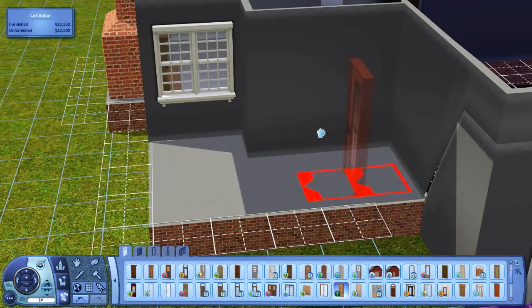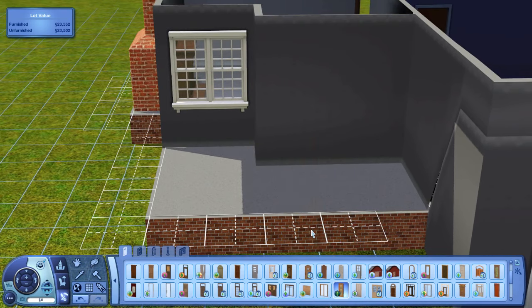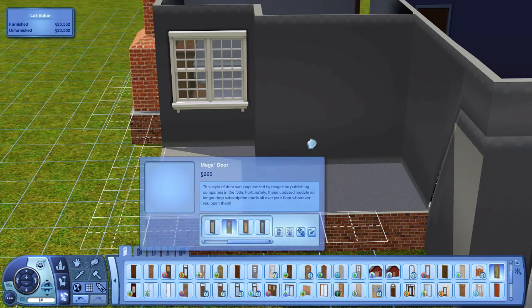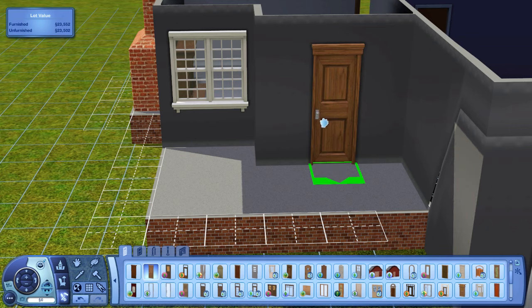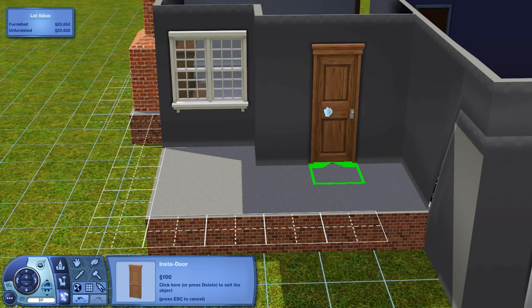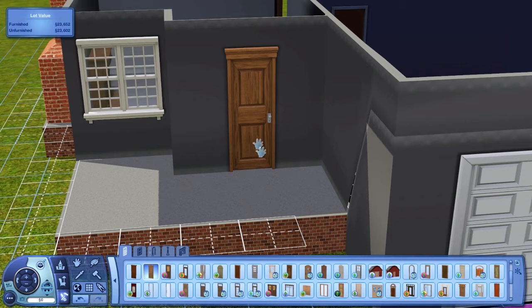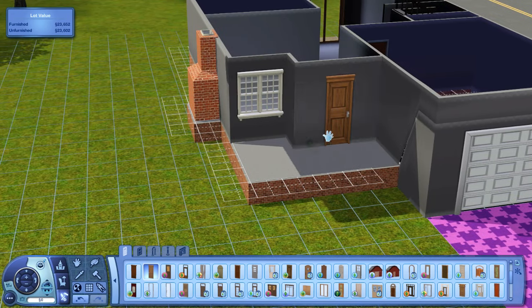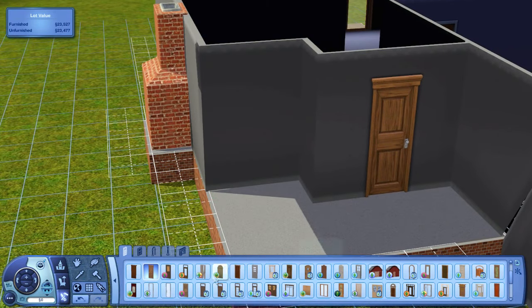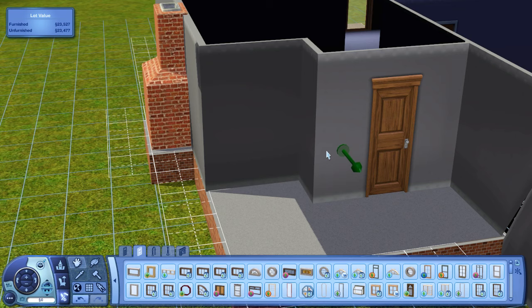I'm going to try really hard not to use that much custom content and use more stuff from expansion packs. I think we'll go with the Insta door and recolor it. I know I just said I like doors with windows, but this is what we have to work with. This is a base game door and what we can do is recolor it — maybe like a red or a blue, make it a pop of color. I like to do something like that if I don't do a door with windows. So that's the Insta door from the base game. For windows, I kind of know what I want — they actually look pretty similar to the window in the actual picture of the house on the website.